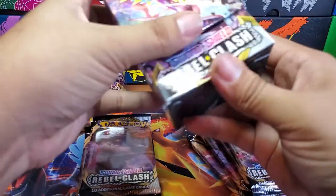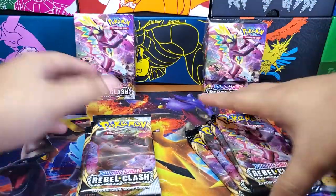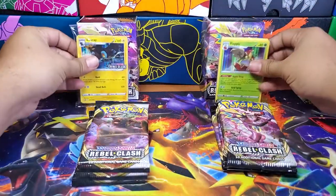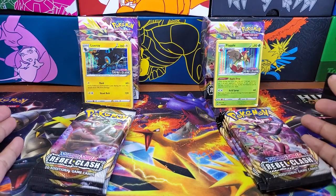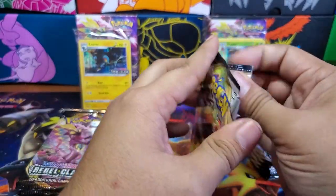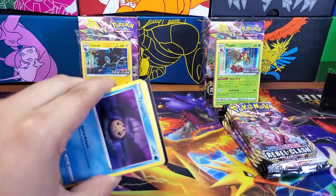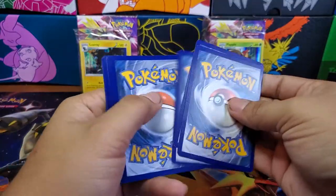I don't think they have any dragon-type cards out yet. Like, Flapple's a dragon, but he's a grass. That's cool. We have Luxray and Flapple as our promo. So we're going to have a pre-release build-in battle kit battle here. We're going to start off with Luxray — going one each. Personally, I want an Arcanine, just because I love Arcanine, my favorite Pokemon. But the VMAX starters are cool too.